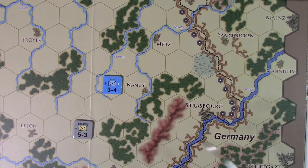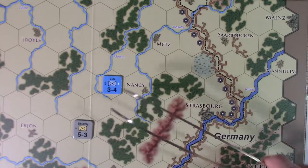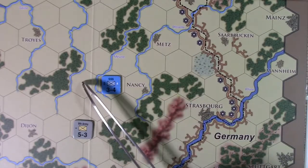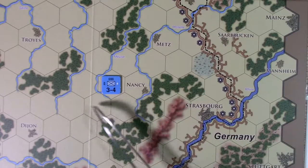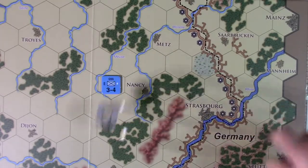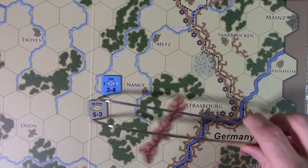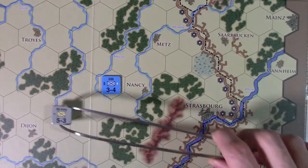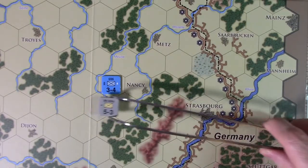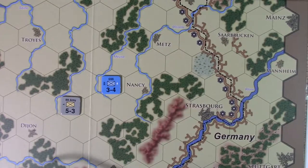Now let's talk zone of control — very standard rules, except for one thing. If you're not familiar with wargames: zone of control means a unit has control over the six hexes surrounding it. You can't just walk past a unit — if you get into its zone of control, it's going to start shooting at you. Basic rule: you have to stop, and you can't move from one enemy zone of control directly into another in most situations.